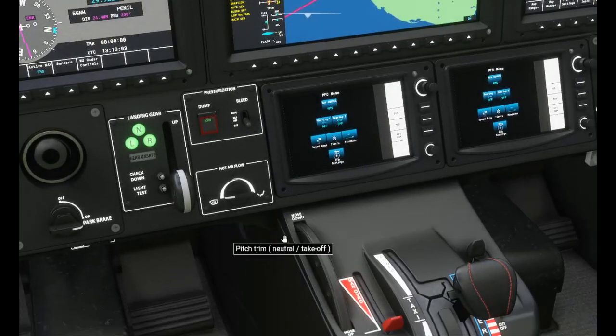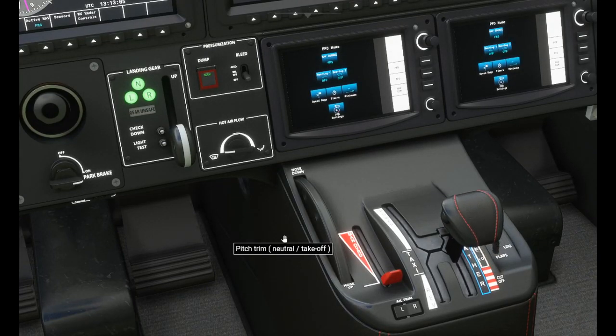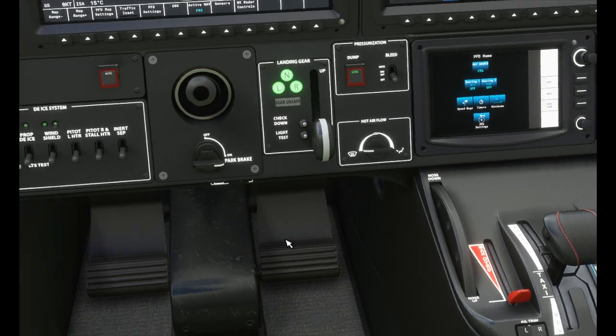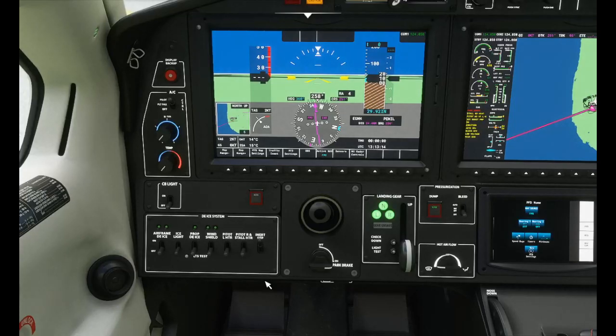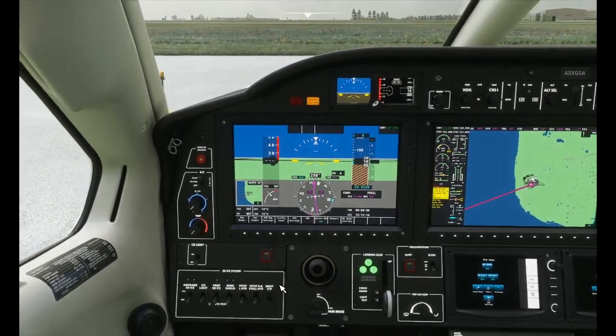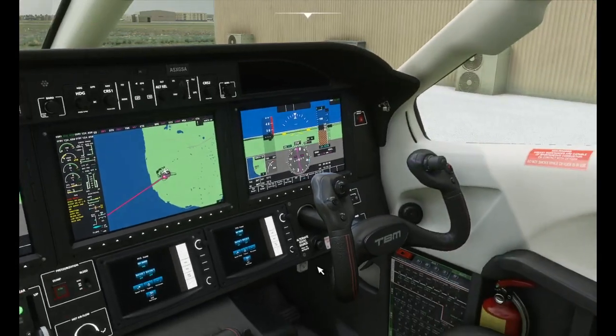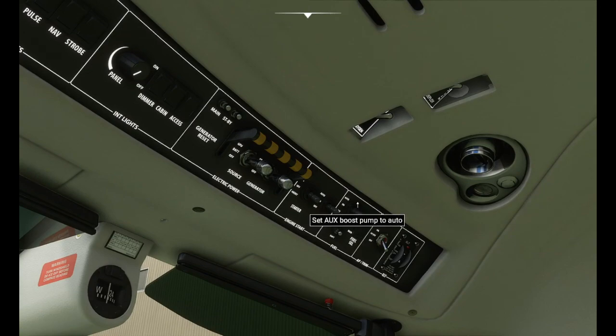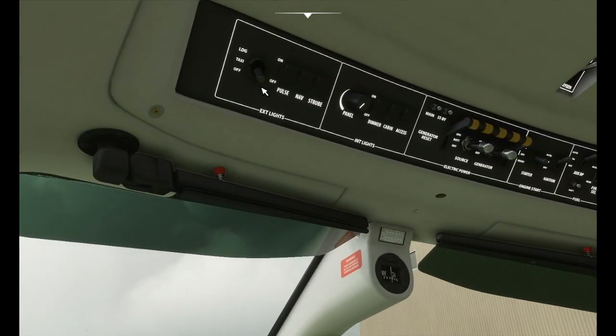We're all in the green, so we can go over the gate and introduce high idle. We'll engage the inertial separator so we don't ingest anything into the engine. We can put the generator on, auxiliary pump to auto, ignitions to auto. AP trims on, fuel selector to auto. We should have put our taxi light on — we can do that now. Need a bit of panel lighting here actually, because it's a bit dark.